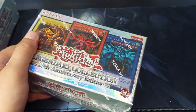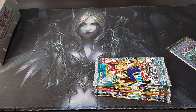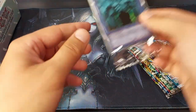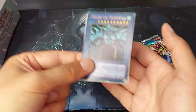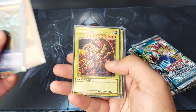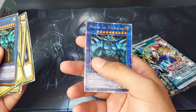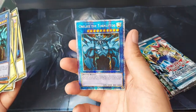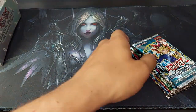Without further ado, let's get into the first box. These were a gift for my birthday but I'm opening them now. I wanted to keep them in my collection, but we're opening them right now. Happy birthday passed to me! Let's see the promo. You guys probably already know — inside you have Obelisk, Slifer, Winged Dragon of Ra, Blue Eyes, Dark Magician, Red Eyes, and we have Obelisk the Tormentor as the 25th special rare. Really cool.